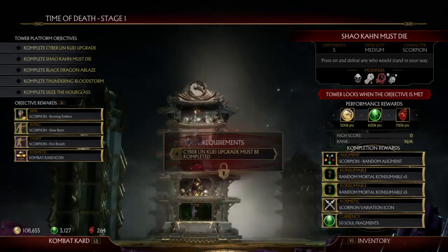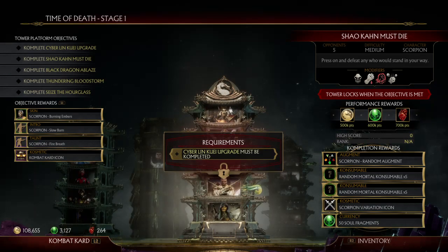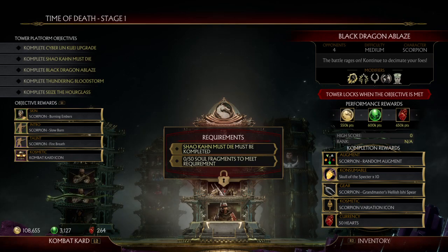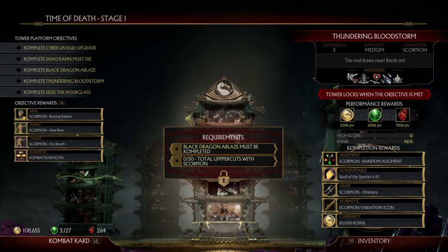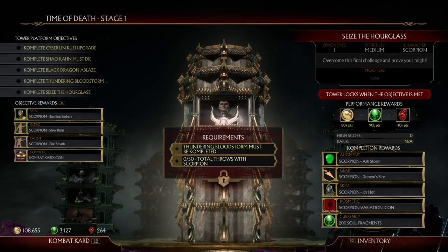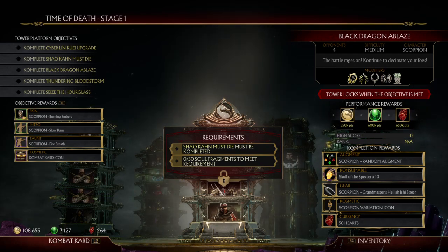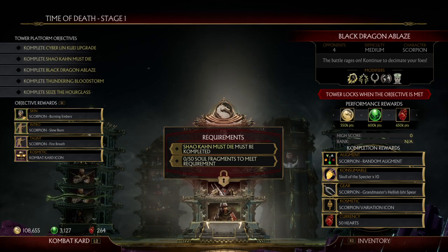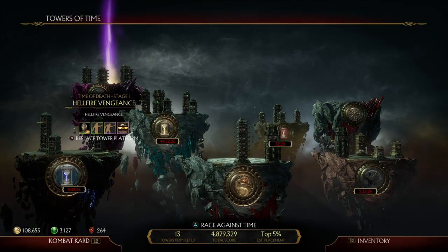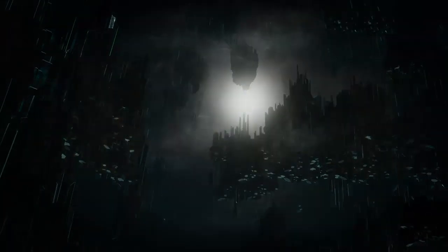The towers also come with requirements. With this one it says 'Shao Kahn must die,' meaning you have to complete that tower and then sacrifice 50 soul fragments. The next one requires 50 total uppercuts, and then 50 total throws. I'm not entirely sure if you can only meet these requirements in ranked mode or multiverse stuff, but I know you can achieve them in any single tower, including the classic towers — it counts either way.